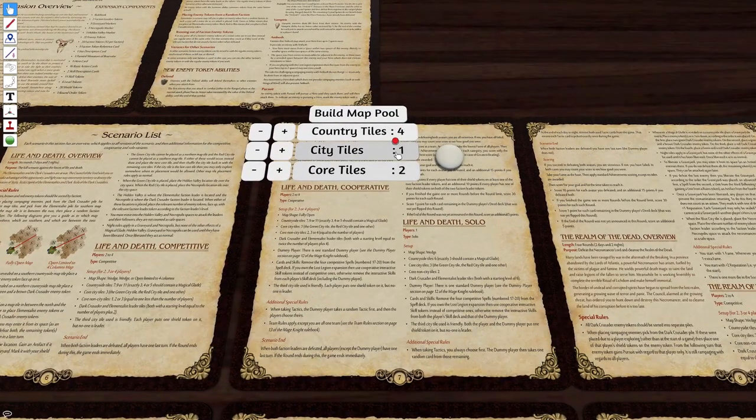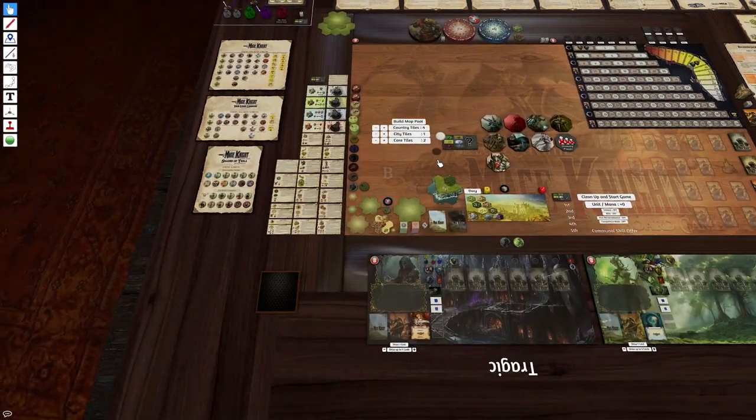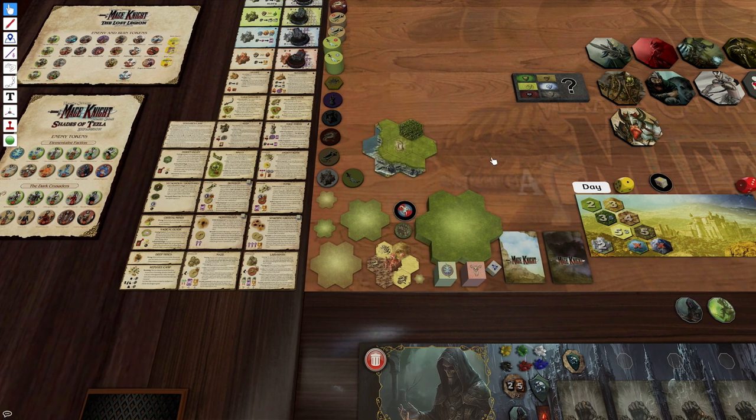We have seven country tiles, three city tiles, and two core set tiles. I'll just build that map pool, shuffle them to create the pool, and lock that.